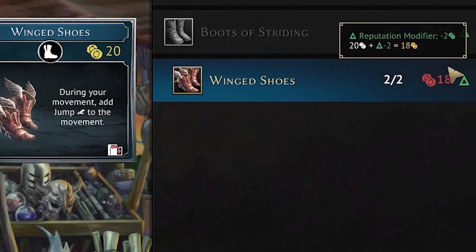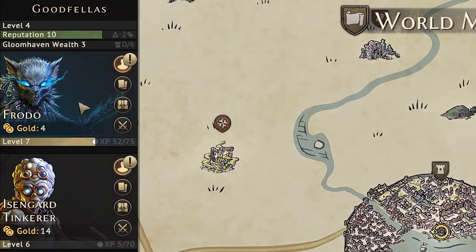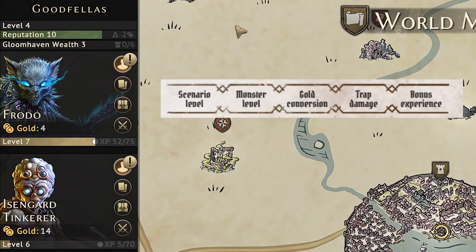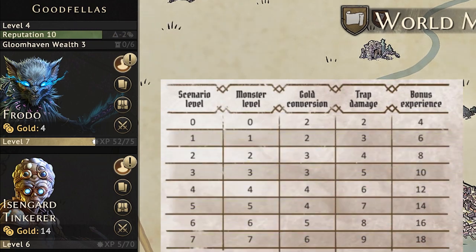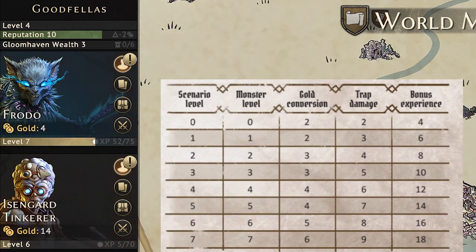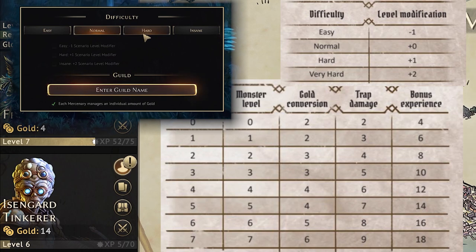You can see that the cost of items can be affected by a modifier. That brings us back to the top left to look at three more statistics. First is your party level — monster statistics, trap damage, the amount of gold you get from money piles, and the amount of bonus experience for completing a scenario are all dependent on the party level. The scenario level is calculated from the average level of all the party members and is further modified by the difficulty setting. A higher party level and higher difficulty setting means more difficult dungeons with a bigger reward.